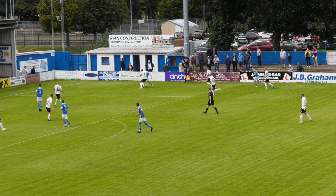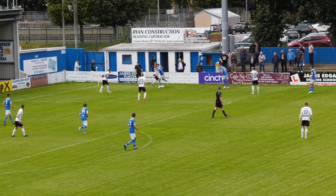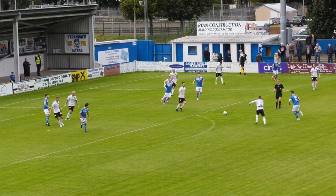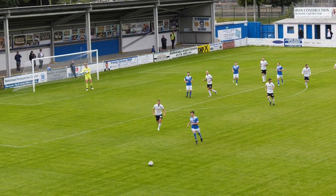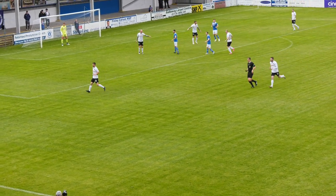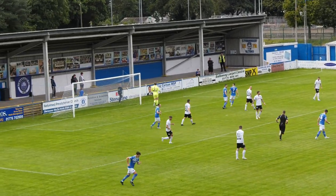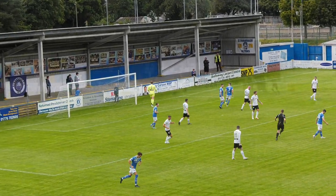He turns it forward towards Ben Armour. Armour still retaining possession — Hamilton was one of the players trying to get it off him there. That's partially cleared and Dylan Forrest has a shot, crashing back off a player in the box. Here's Dolan. Innes Murray blocking his path. Here's Forrest — has a shot, about a yard over the top.